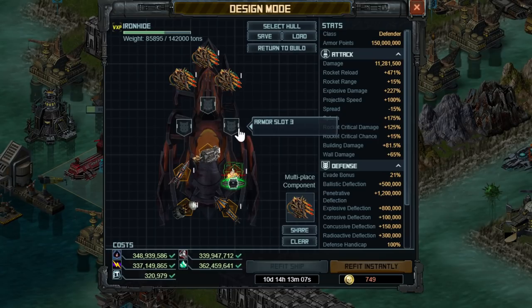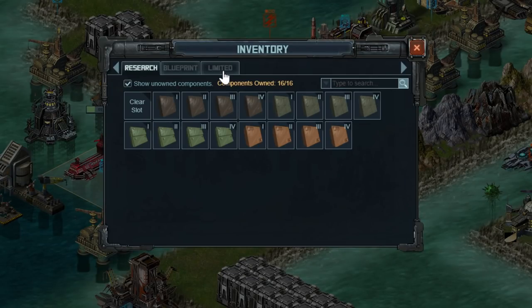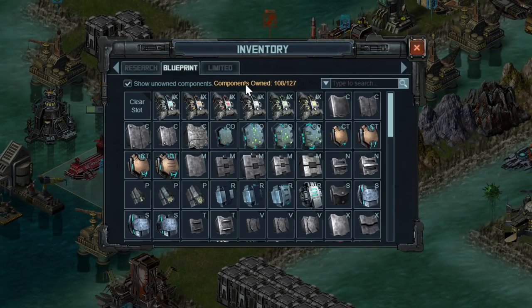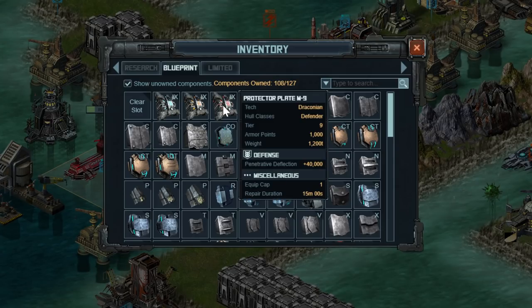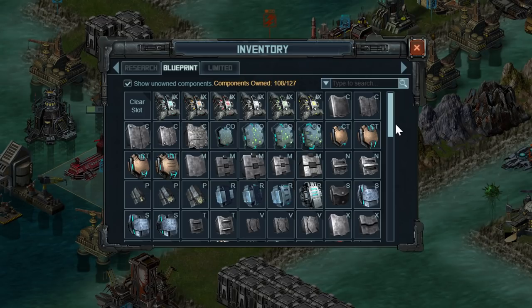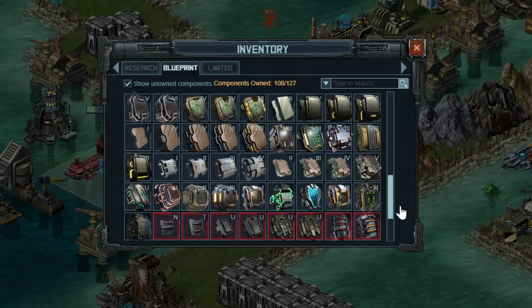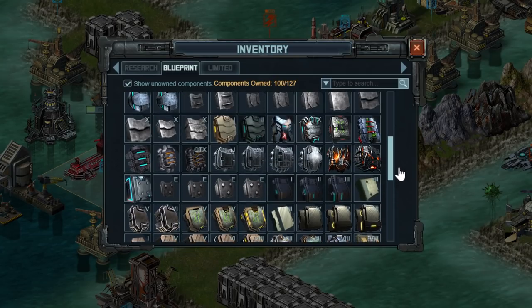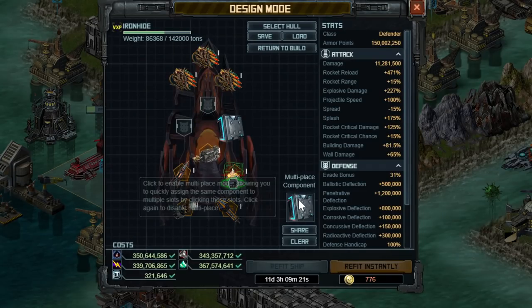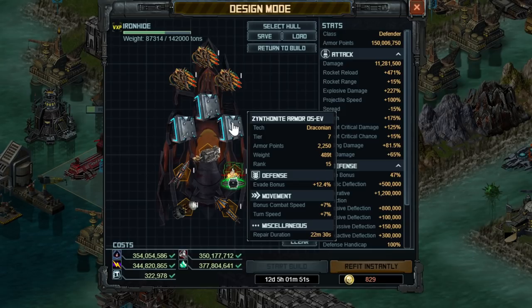When we go over to the armor slots, I'm going to go all D5 EV armor. I could buff the deflections from 1.2 million up by the small amount that Defender armor gives you, but it's really not going to do anything — it's such a small number compared to what attackers are using. I would not use this armor. Just put on something that's going to help, like D5 EV, which is also really great for combat speed and turn speed, so it's actually a very helpful armor even if Skyscrapers aren't going to work against this thing anyway.